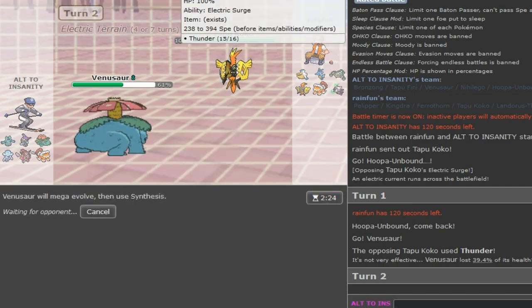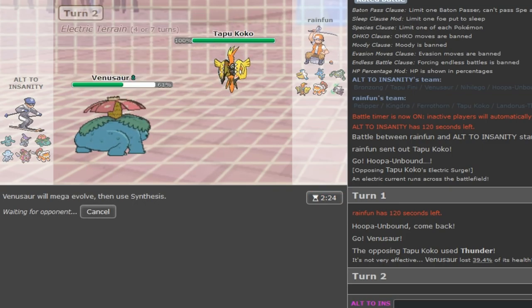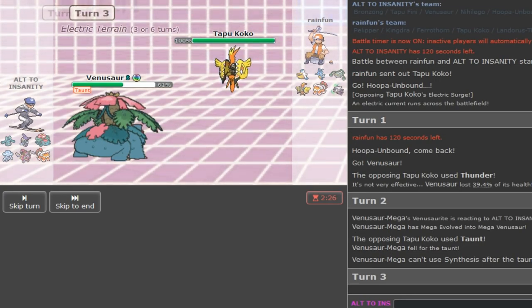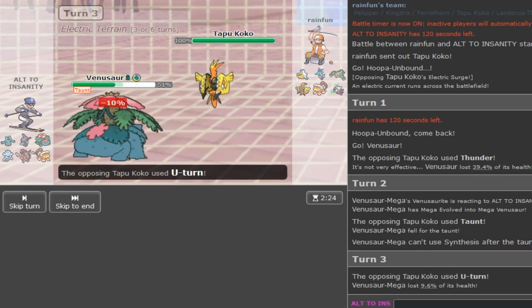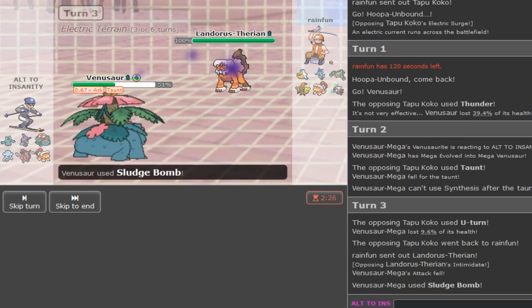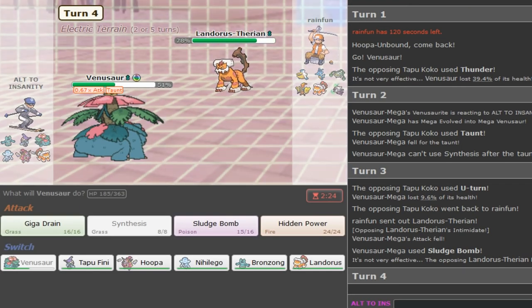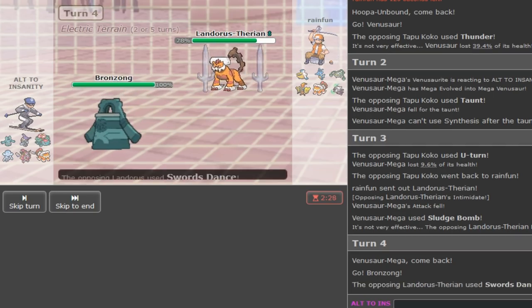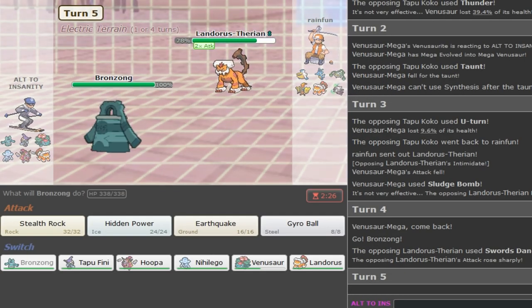Thunder makes sense on the rain team - hopefully no para. I'm max defense so I live Brave Bird easily. I can just Synth this up here - this is really nice to have healthy. He's going for Taunt so I'm getting Taunted already. I'll go for Sludge Bomb. Last time this would have been amazing for a poison. That was a risky play by my opponent which worked out. Really aggressive - I don't know why this was the switch. I should have gone for Giga Drain - no poison.